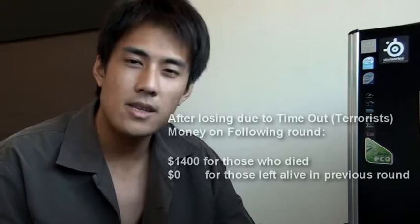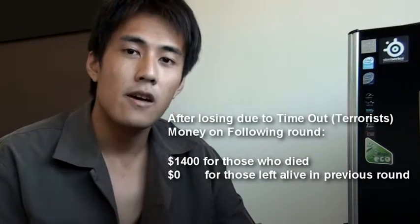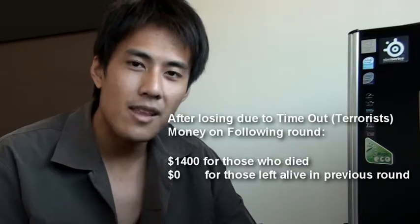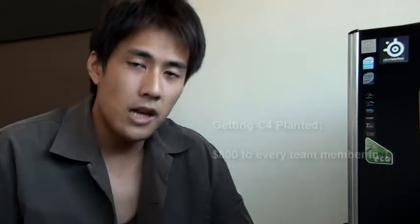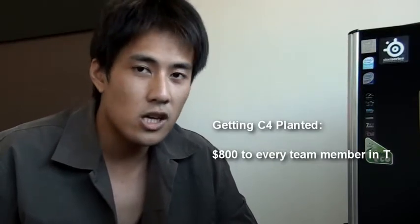For terrorists, if the timer goes down to zero, teammates that have already died will get $1,400 on the next round. However, teammates who are still alive during that timeout will get $0 for the next round. Additionally, for terrorists, if you plant the bomb, every player gets $800 just from the plant.